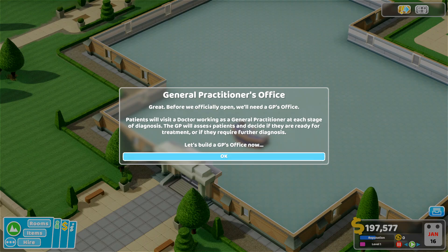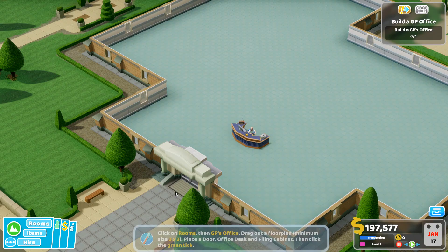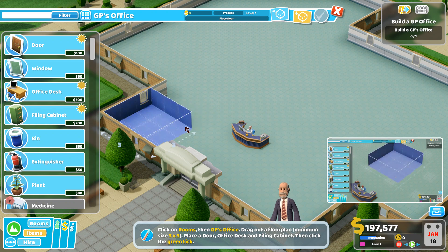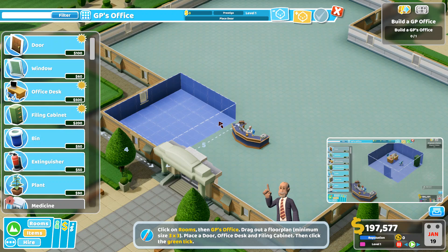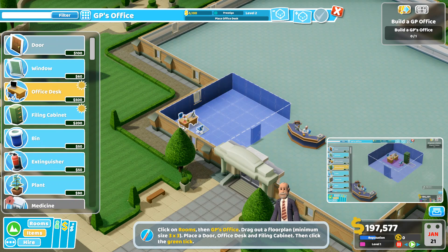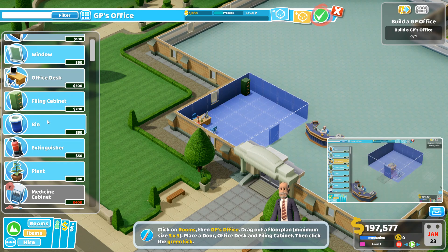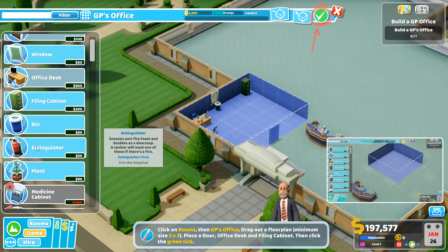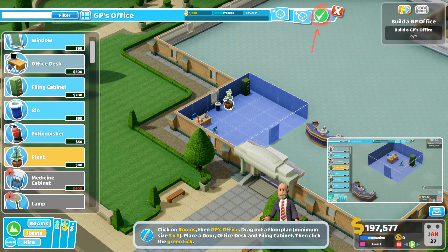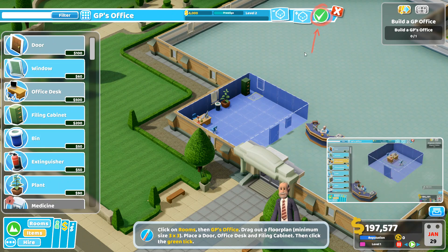We'll need a GP's office. Patients will visit the doctor working as a GP at each stage of diagnosis. To build a room, click on the rooms button and pick one. With the room selected, drag out the floor plan for the size, then place required items in the room. This is super Sim Hospital-y, this is great. In Sim Hospital, bigger rooms were better — you had more space to put stuff. The required stuff just automatically populates for you, so that's cool. It's not required to have this other stuff, but I'm sure we don't want garbage lying around. Fire extinguishers are probably for the machines — the machines probably catch on fire. So I guess we could put in a window. There we go, we've got a GP's office.